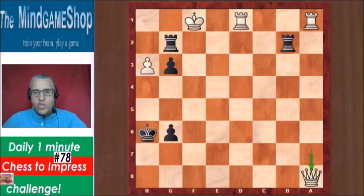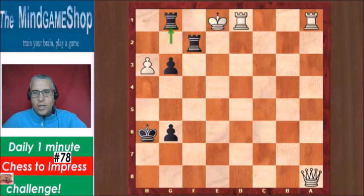If now white promotes, then Rbf2 check, Ke1, and Rg1 is checkmate.